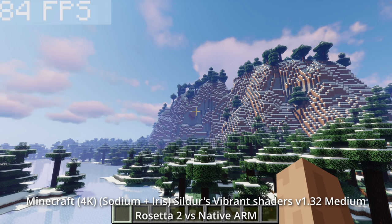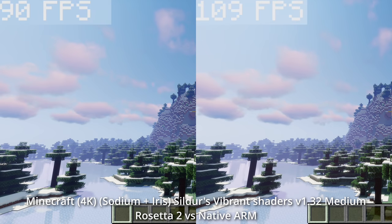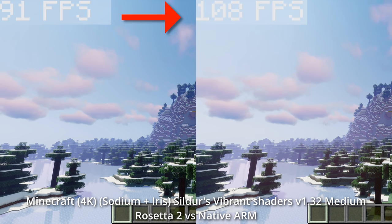But what about shaders? If we add shaders to Minecraft, this dramatically reduces the performance of the Rosetta 2 version of the game. You might think that adding shaders to the ARM version will again double performance. However, we're only getting an increase of around 20%. That's because Rosetta 2 is a translation layer that primarily affects the CPU rather than the GPU, which can be more of a bottleneck for shaders and other games too.